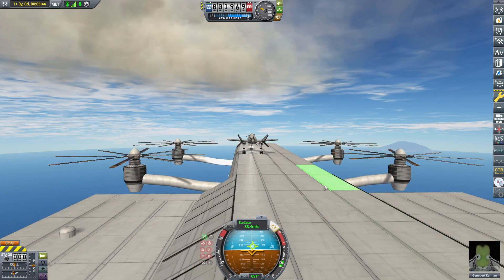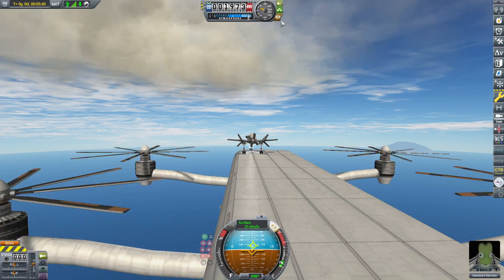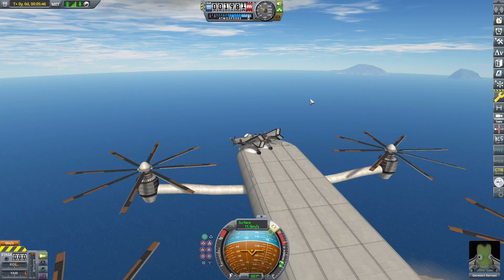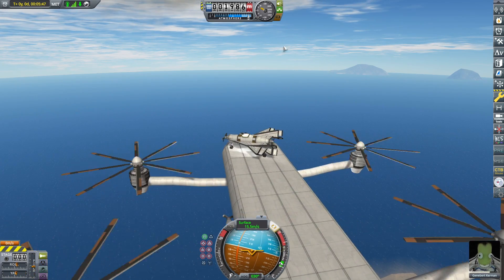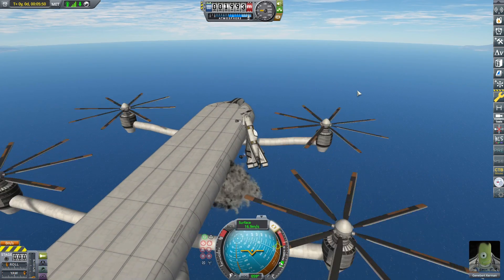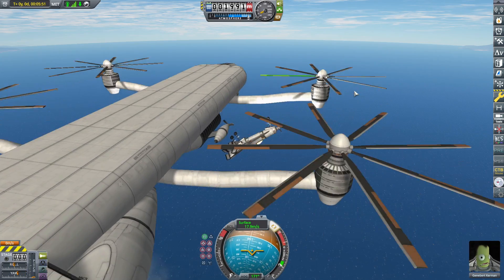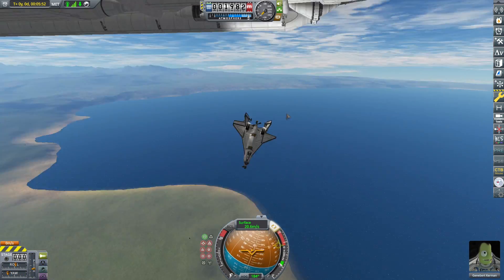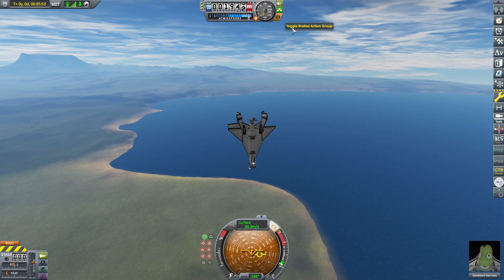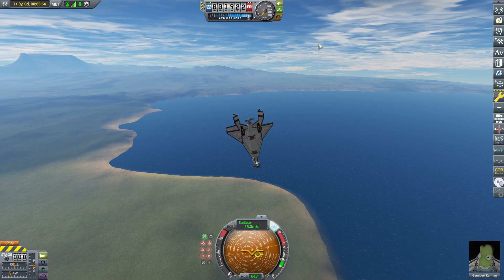Here you can see one of my many attempts to land in a more conventional way, using most of the runway. I can't get myself to stop in time. Undoubtedly, if I was better at piloting these different aircraft, or if I was using an aircraft other than this one, it would probably be easier to land that way. But as you can see here, I fall off the edge, and one of the prop blades knocks a part off of this small craft.